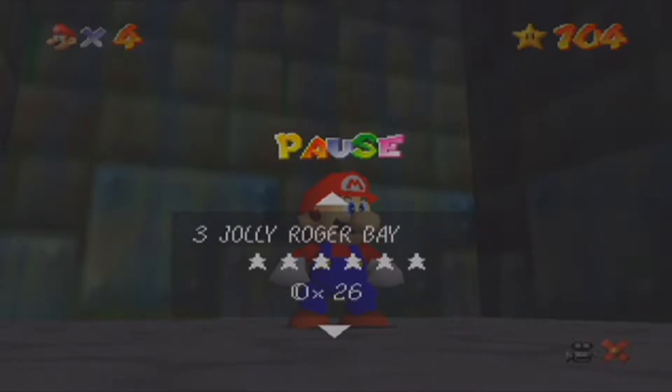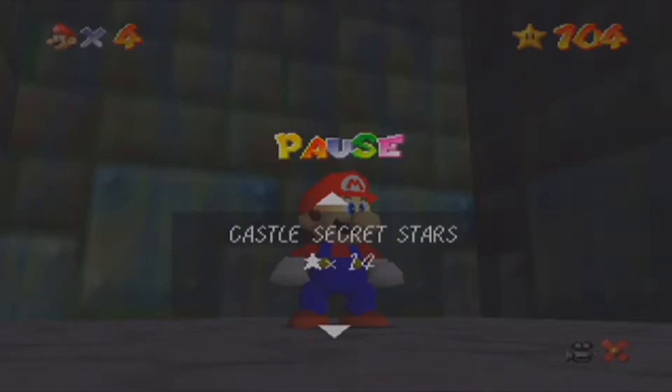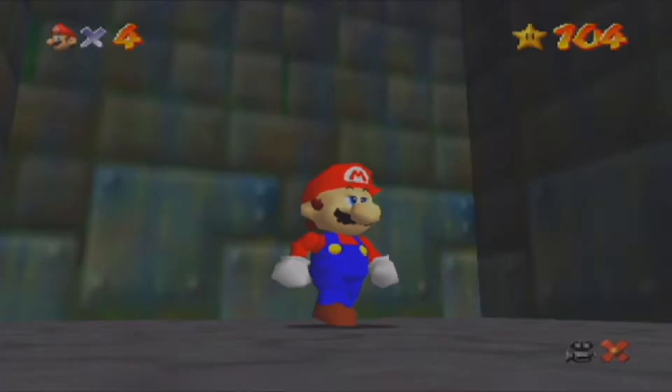We got Wom's Fortress, Jolly Roger's Bay, Cool Cool Mountain, Big Boo's Haunt, Hazy Maze Cave, Lethal Lava Land, Shifting Sand Land — just got it complete — Die Die Dogs, Snowman's Land, Wet-Dry World, Tall Tall Mountain, Tiny Huge Island, Tick Tock Clock, and Rainbow Ride. And we got 14 secret stars. I believe that's all of them.